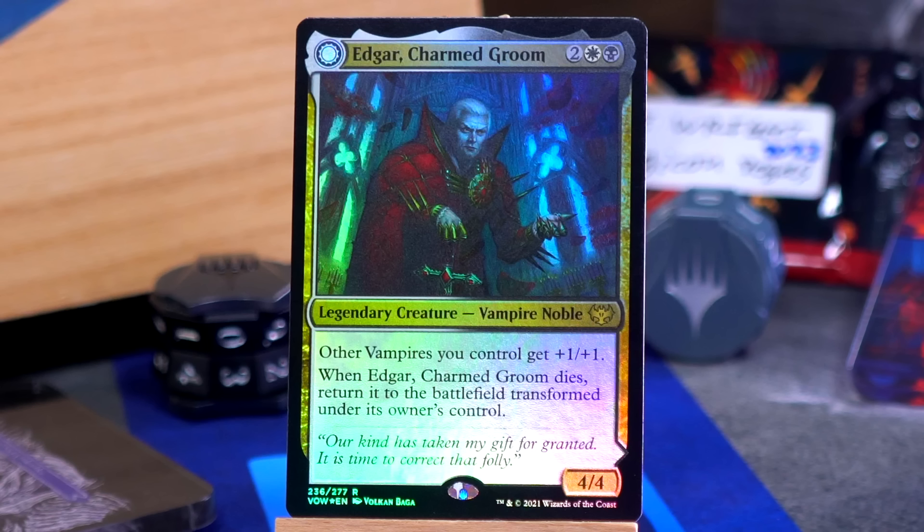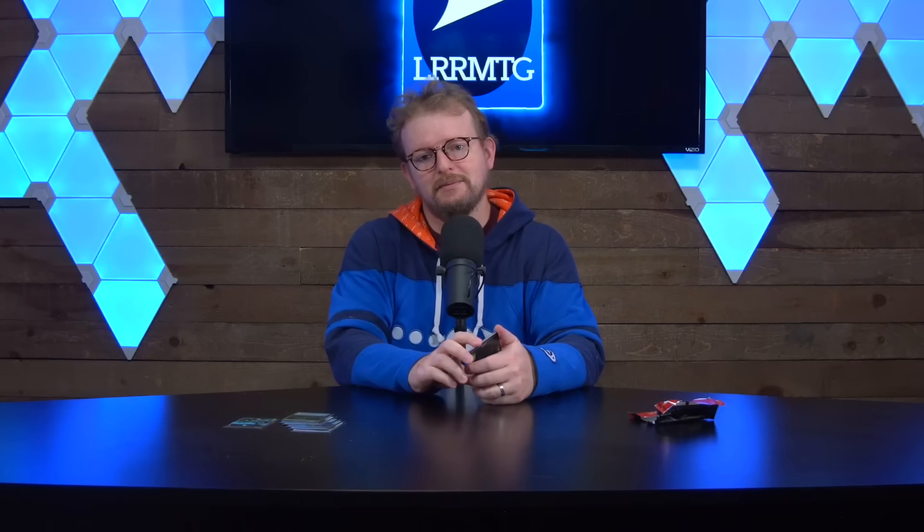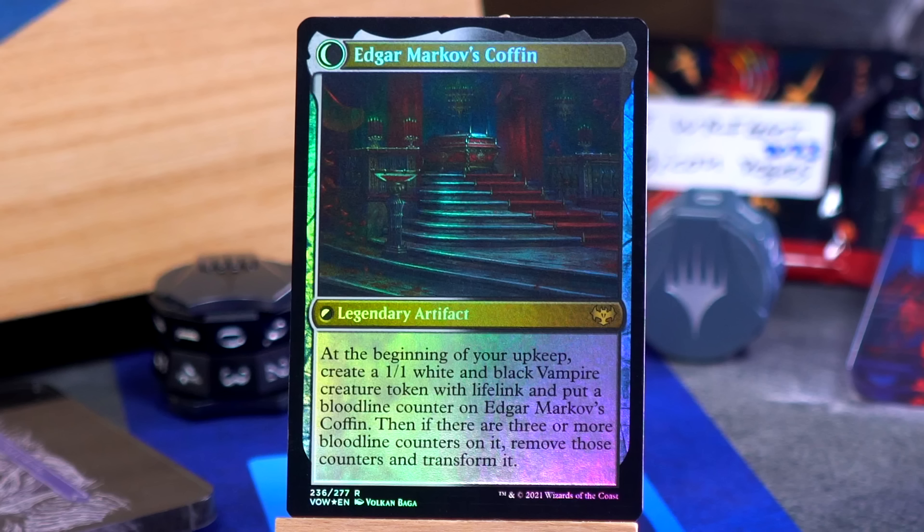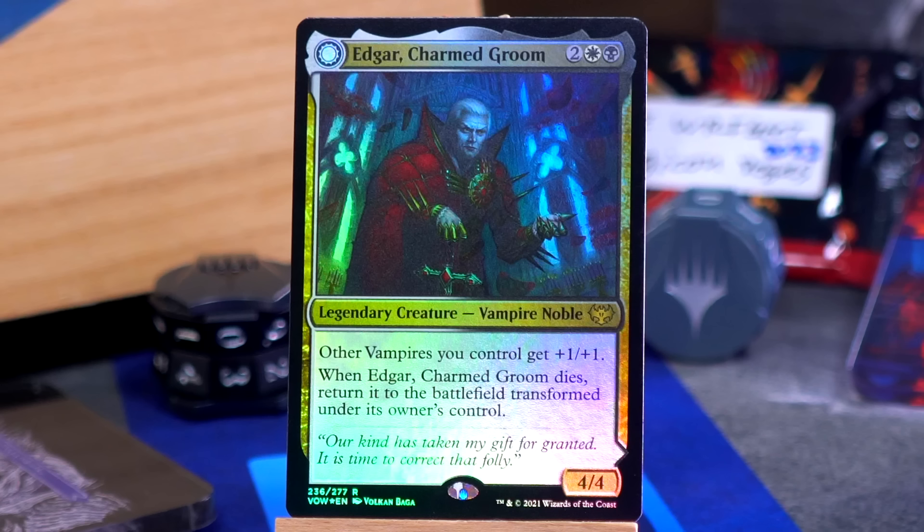More transform cards. We've got Edgar Charmed Groom — two white black for a 4-4 vampire noble. Other vampires you control get plus one plus one. And when Edgar Charmed Groom dies, return it to the battlefield transformed under its owner's control as his coffin. He's dead, but he's a vampire, so not for long. It's a legendary artifact, Edgar Markov's Coffin. At the beginning of your upkeep you make a vampire with lifelink and put a bloodline counter on Edgar Markov's Coffin. Then if there are three or more bloodline counters, remove those counters and transform it back into Edgar, who wakes up and makes all the vampires bigger.